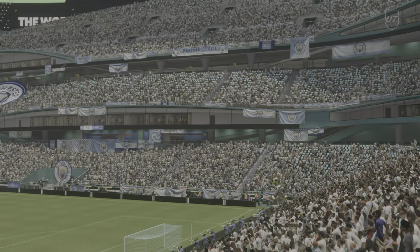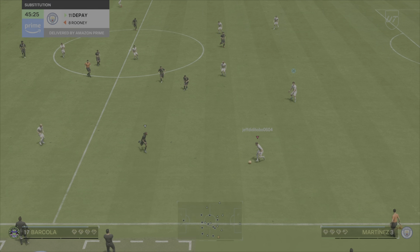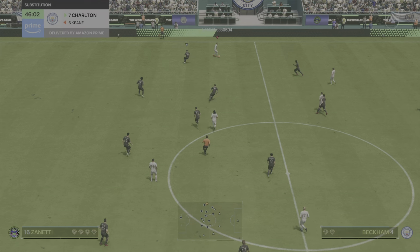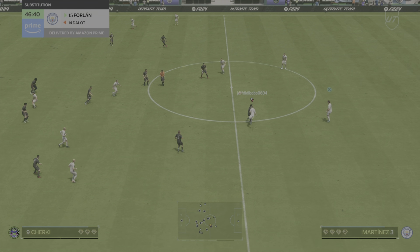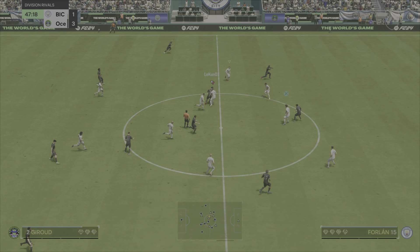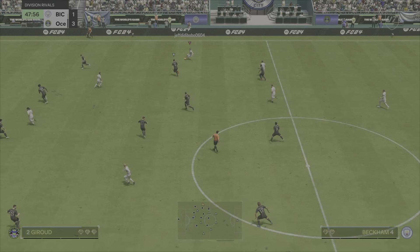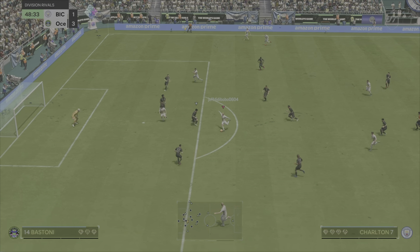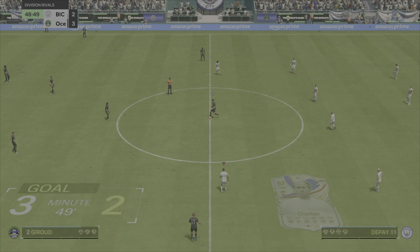Second half coming underway. That first half was terrible, let's just hope I can do a bit better. Playing Forlan at right back for some reason — didn't really have any defenders on the bench because I didn't even think about that. Forlan is now a right back. He does have like 75 defending which shouldn't be the worst. Oh there we go, 3-2! Bobby Charlton, let's go!